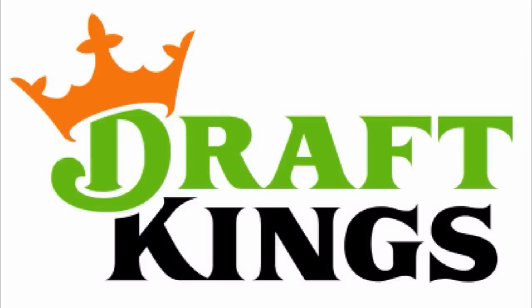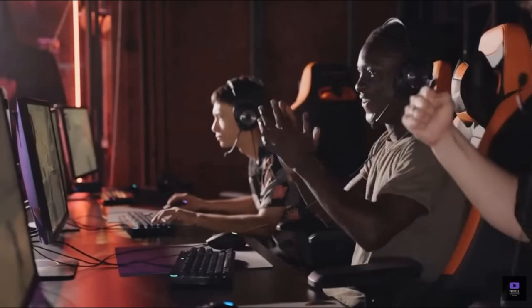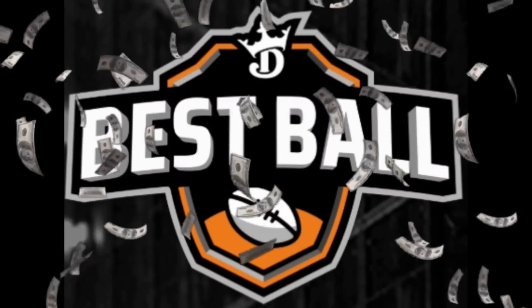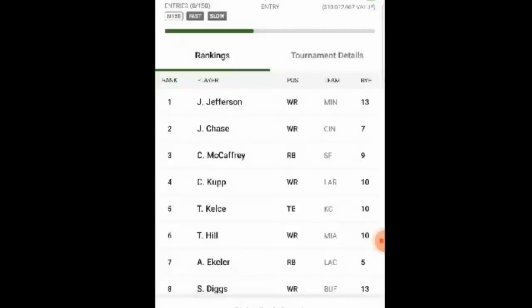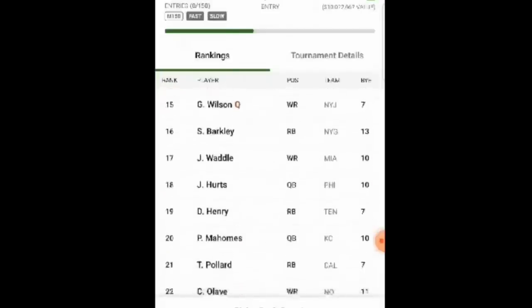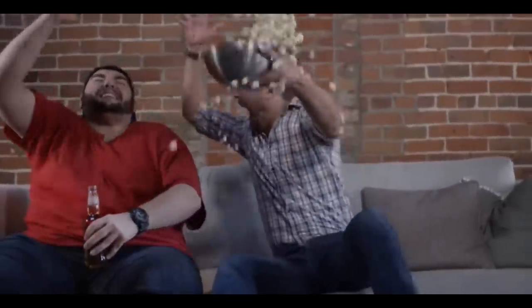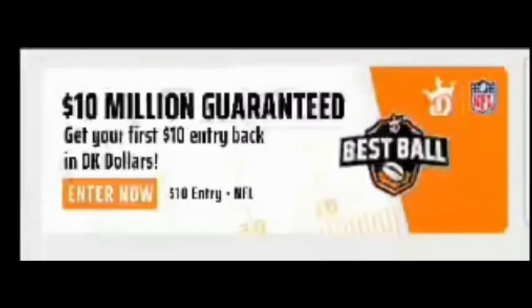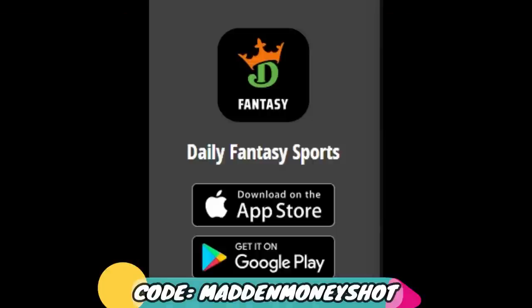Now a quick word from today's sponsor: football is back, and if you play fantasy football with friends, family, or co-workers, DraftKings has the perfect game with their largest best ball contest ever — a 1 million dollar top prize. To start playing, just download the DraftKings app, sign up using code MADMONEYSHOT, enter the DraftKings Best Ball 10 million dollar contest, and draft your team. Each week you'll automatically rack up points from your top scorers — no adds, no drops, no trades. Sign up now with code MADMONEYSHOT and get your first $10 entry back in DK dollars.